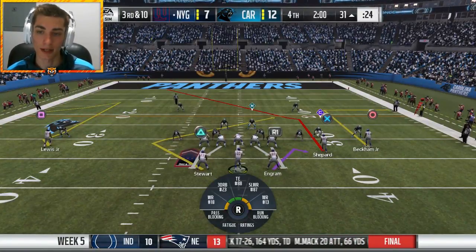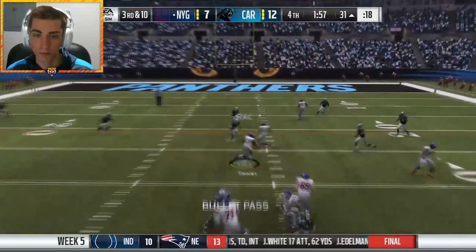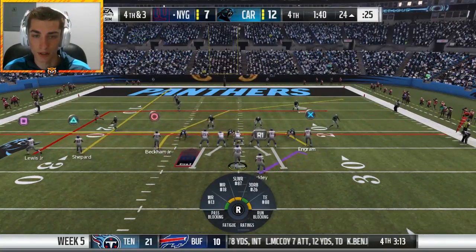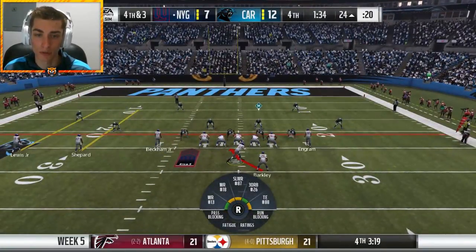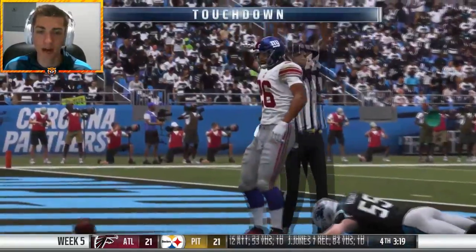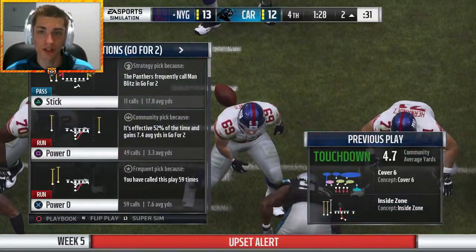We could take a check down here. Jonathan Stewart's in the game — I'm gonna drag Odell, hope something gets open. Going Jonathan Stewart — I'll take that, pretty good gain, that's fourth and three. Odell is going to line up basically in the slot. Do we run it here? It looks like a really good front to run on. I'm gonna run the ball — Saquon Barkley up the middle — Saquon Barkley touchdown!